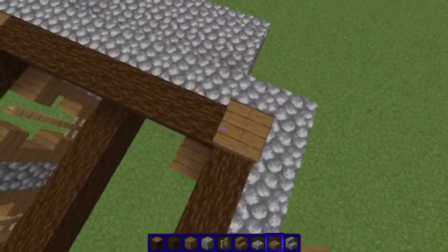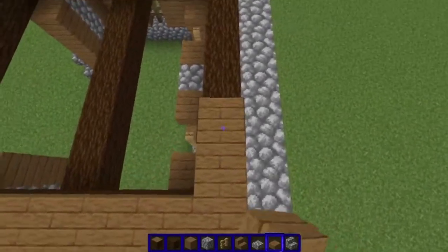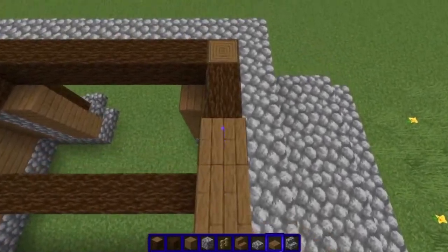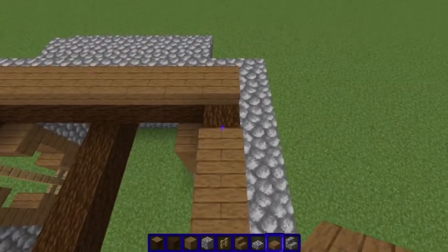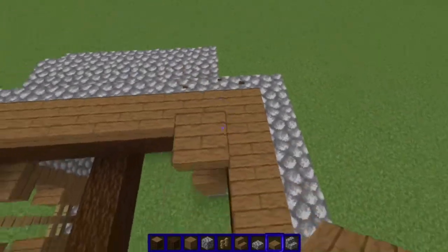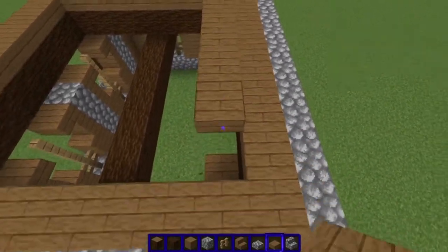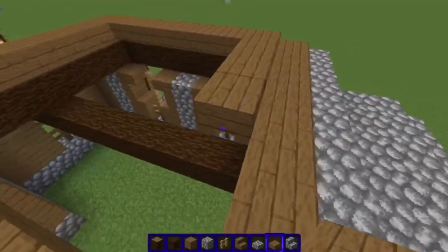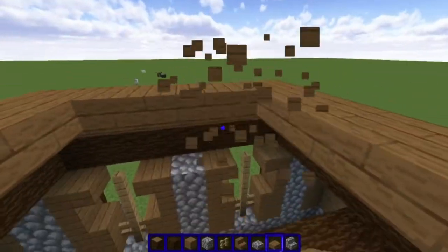Now we're going to take the spruce slabs and do the outer rim of the build on top of the beams. We're just going to place a layer there, and basically each square that we place farther inwards is just going to be one higher, so it's very simple to do. So once you're done with the outside square, bring it in one higher and just make another square. Repeat until you get to the center. At this point it's your personal preference whether you want to do the roof that ascends like this, or you can just have a flat roof.